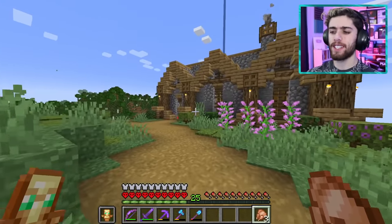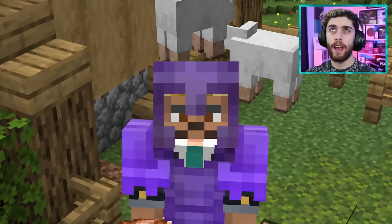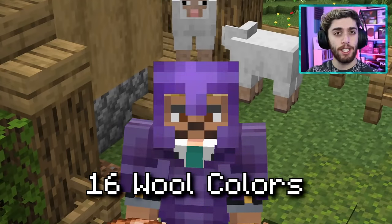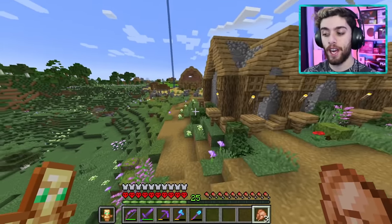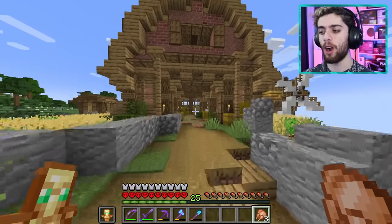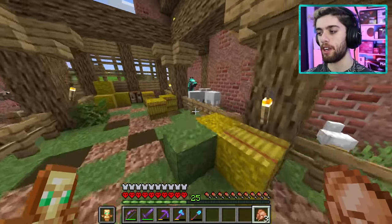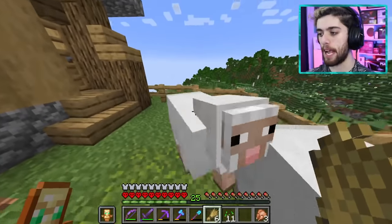But now it's time to focus up and get to our wool factory. If my calculations are correct I think there's 16 different kinds of wool, so that means I need 16 different sheep because I want to have every color of wool automatically producing in my factory. I feel like I have a couple of sheep in the barn — yeah I have two. Well this should be pretty easy, just get some wheat and make a baby.